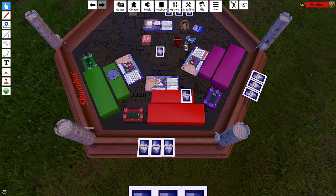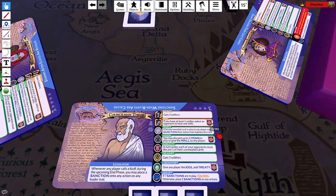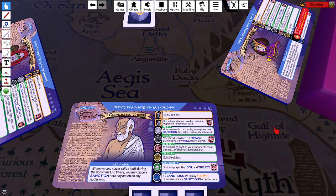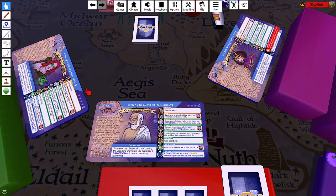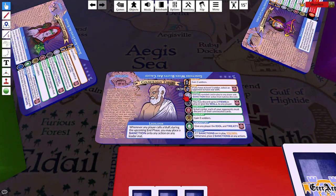Everybody has a passive ability, and there's a difficulty rating for how hard they are to use — five is the hardest, one is the easiest, which helps new players. There are also some icons specific to variant play, which I'm not going to cover here.